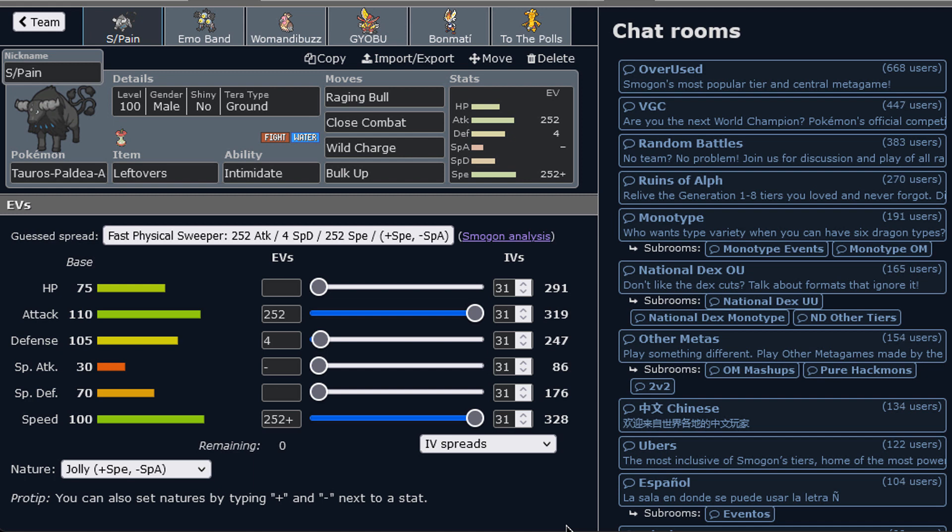They're pretty similar, but they can be pretty different — it's a water type versus a fire type. They feel a little more different than the two regular ones I did before. Today, we're going to be using the water one, Taurus Paldea Aqua, in the Showdown.